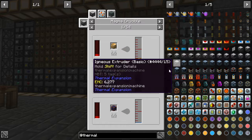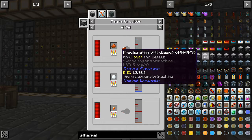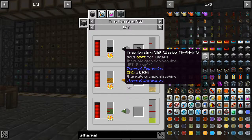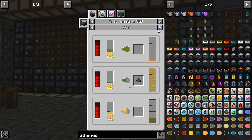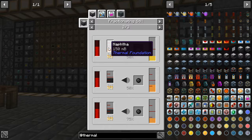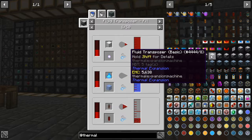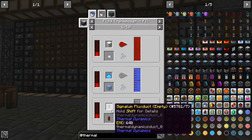I think I'll pass on the compactor for the moment. Magma Crucible? No. For the transposer you actually have a ton of different recipes here — holy crap, fifty pages though.